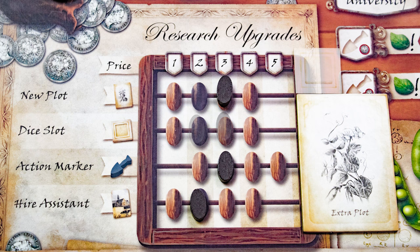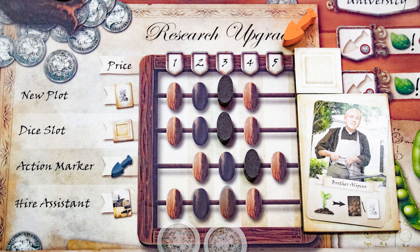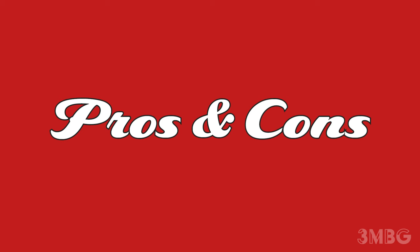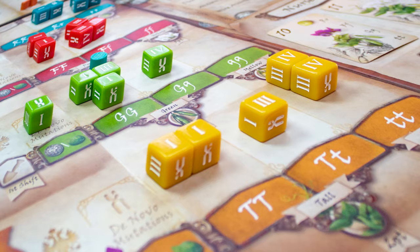Finally, in reverse player order, you can buy extra plots, dice spaces, workers, or powerful assistants. These cost the amount shown on the abacus; increase the cost by one each time one is purchased. At the end of the round, drop all prices by one and restock plants and tools.